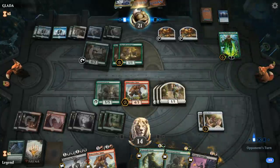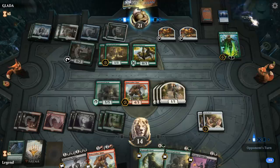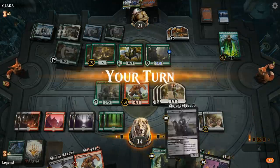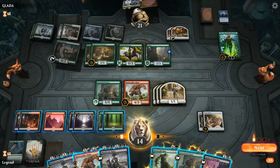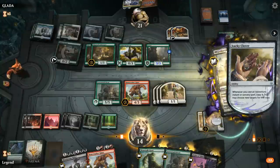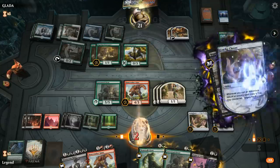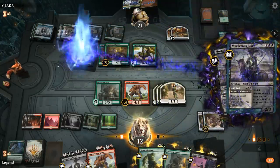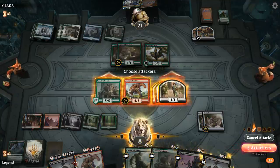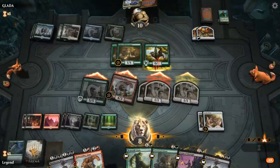There's Nissa — also a good target for the Murderous Rider. Now that we've found a second Murderous Rider, I'm totally fine using the first one. I'll kill Nissa and then kill the Forest and probably the Gilded Goose. Then we get to attack.